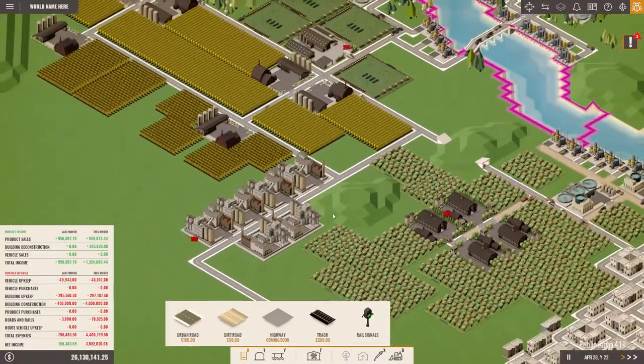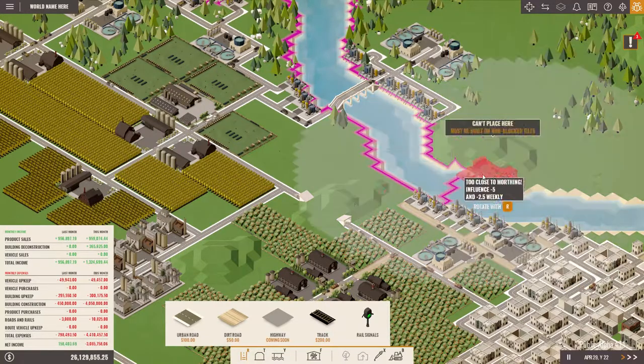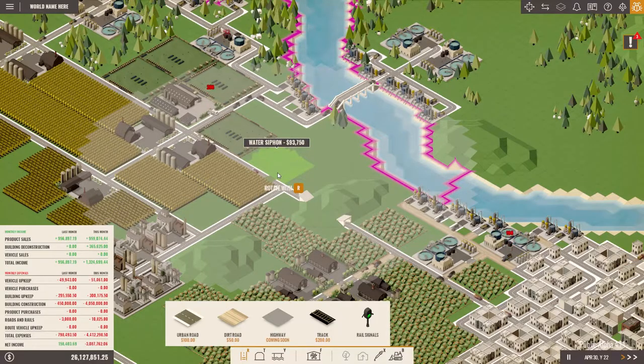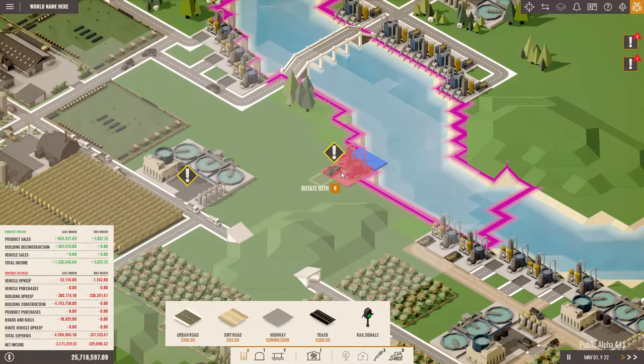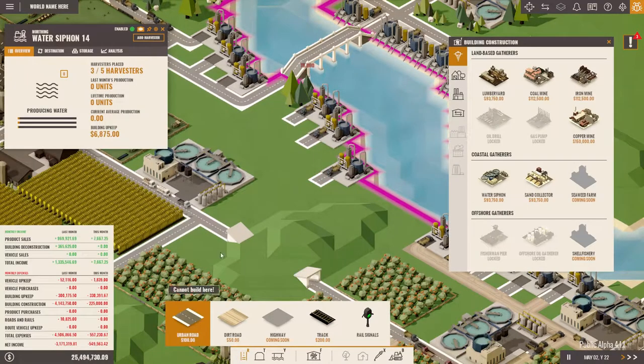Now add the road. We need the water siphon for those guys. Let's place the water siphon right here and add three harvesters — three harvesters should just fit in here. One, two, three. Great stuff.